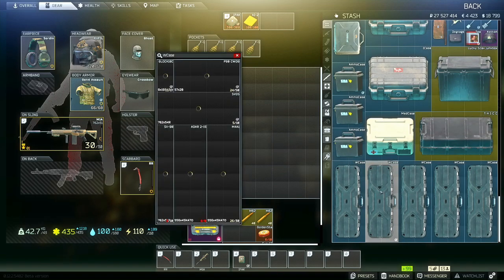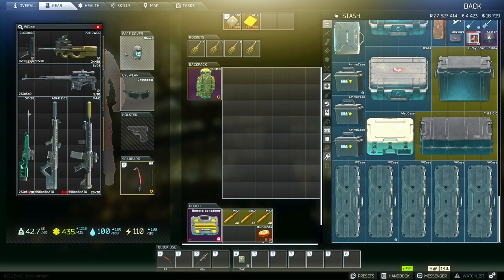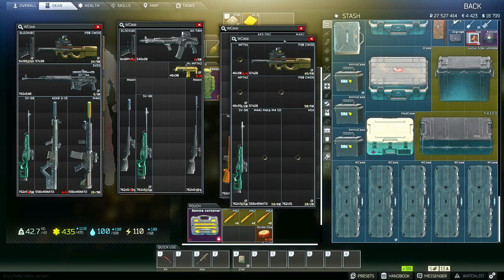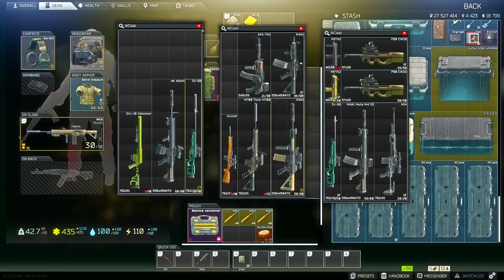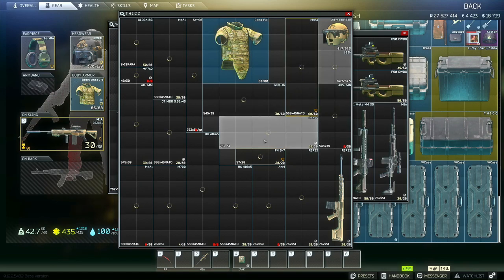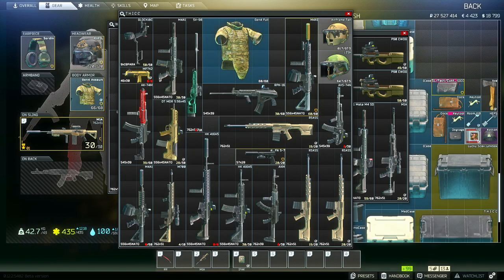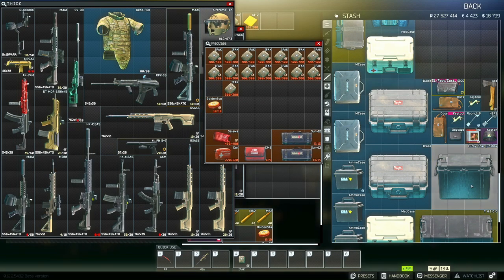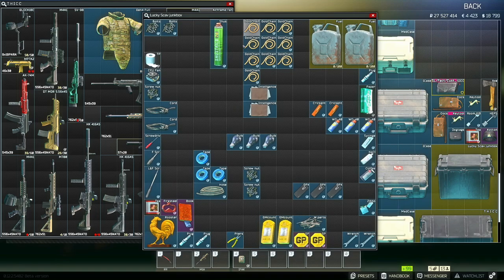You can also get containers. I have weapon cases here that I have my weapons stored in, so if I want to bring guns into raids I can do that. Here's a thick case — it's actually called a thick case — you can stack a lot of weapons in these, but they're going to be very expensive. You have meds cases for your meds. You have a lucky scav junk box, which is probably going to be one of your first purchases for utility items.